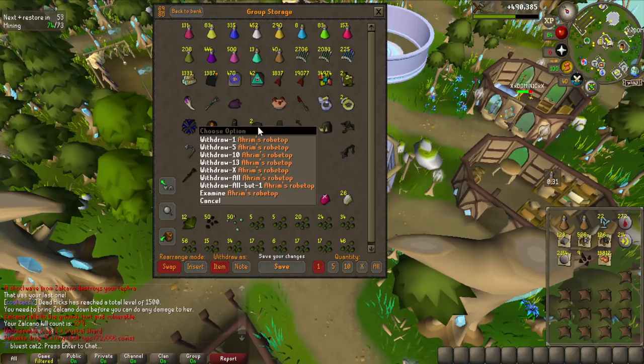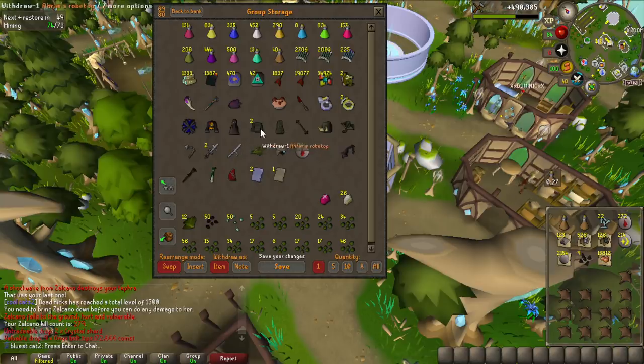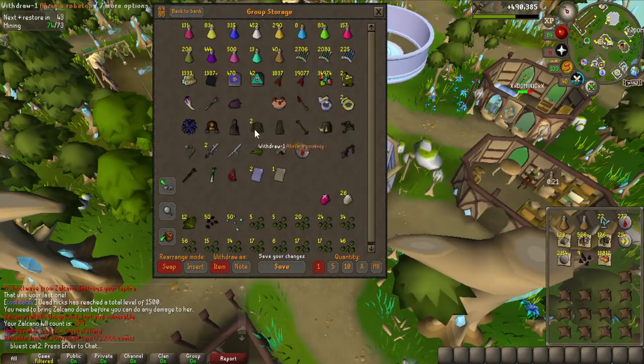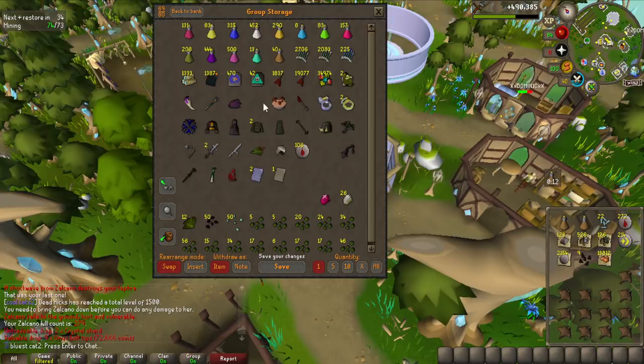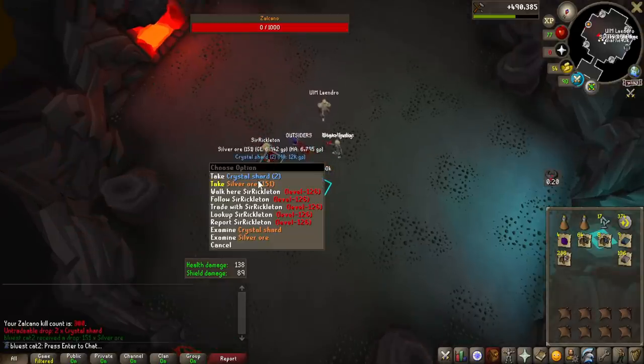Also look at this: we now have two Ahrim's robe tops and one Ahrim's robe skirt, which is just a massive upgrade for Solara or raids or whatever over the dragonhide gear. Dug got all of these three I'm pretty sure — we're only really missing the hood for the full Ahrim's set. It's not very useful, but the chest and the legs or skirt is extremely useful.